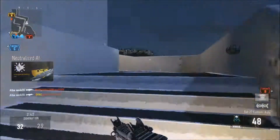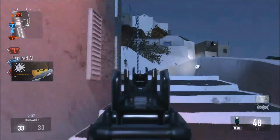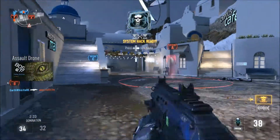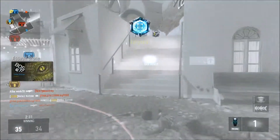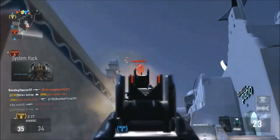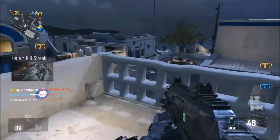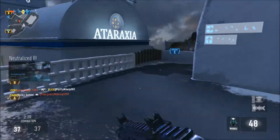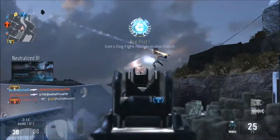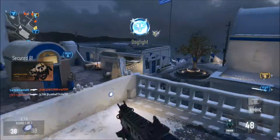First things first, let's talk about your class setup. I would not recommend running an SMG, even something as good as the Speakeasy. I think you'd be better off using the Bow, the AK, or an ARX like the Hole Puncher — that's a good one. A melee is also good. Just something that keeps you at long range.